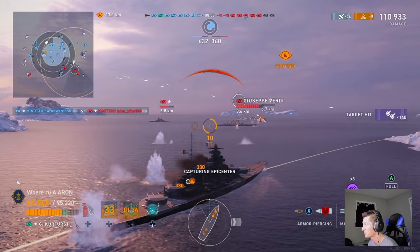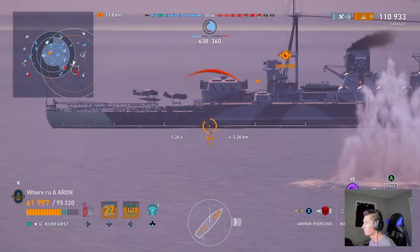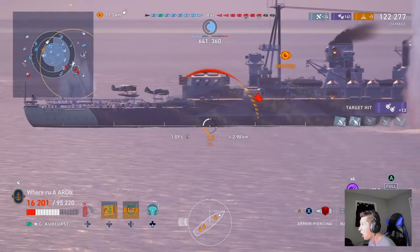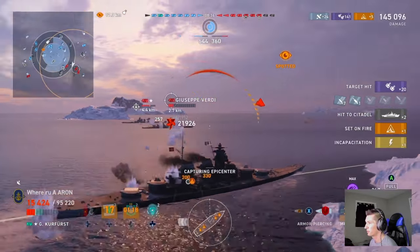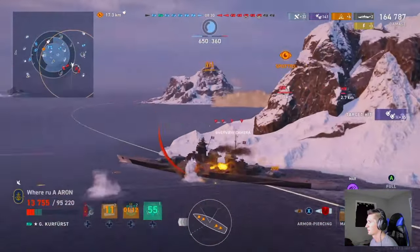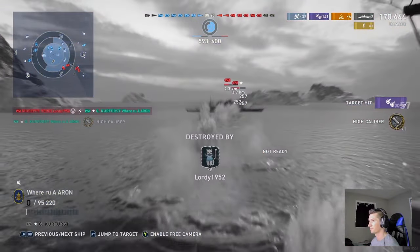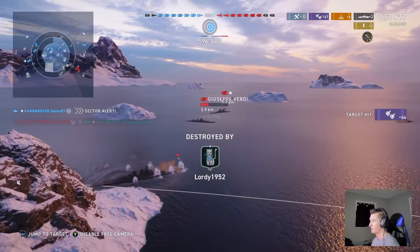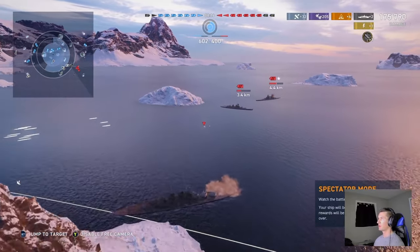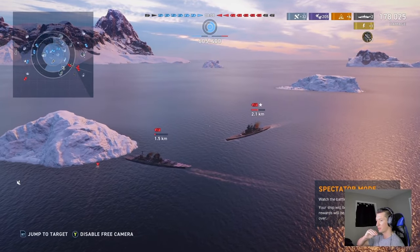We are not losing too much health in this specific moment, and truthfully I should have just stayed angled. However, we are continually pushing in, and that Kurfurst would eventually have gotten on our broadside, but I wanted all guns on target — only to have 50% of them hit at four kilometers. We do get two citadels and a few nice secondary hits on that Giuseppe. We missed almost half our shells, and we would have been killed by torpedoes from the Palermo as we ticked the High Caliber, but we actually get killed by the Giuseppe instead.